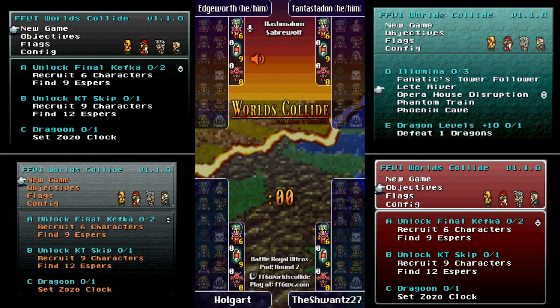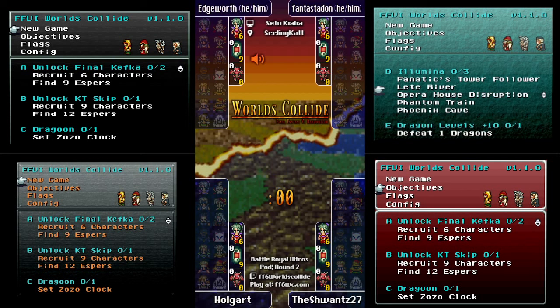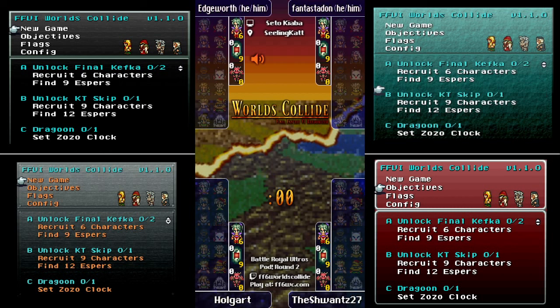Worlds Collide is a randomizer for Final Fantasy 6 where it's still mostly vanilla — when you grab an item it's the item you expect, bosses are more or less what you expect, but we change their levels and scaling to balance the game. We'll see our racers try to imbalance that in their favor, maybe taking some early dragon fights to get ahead of scaling and levels.